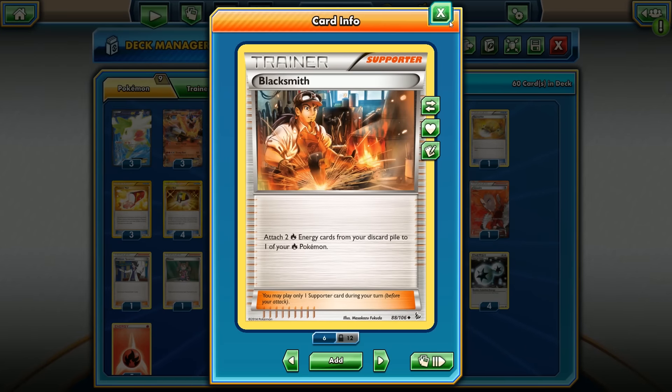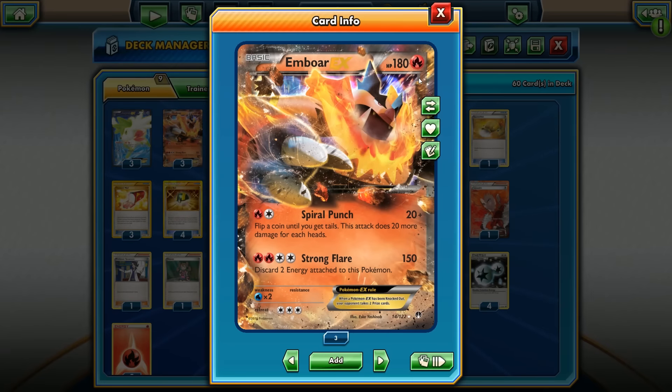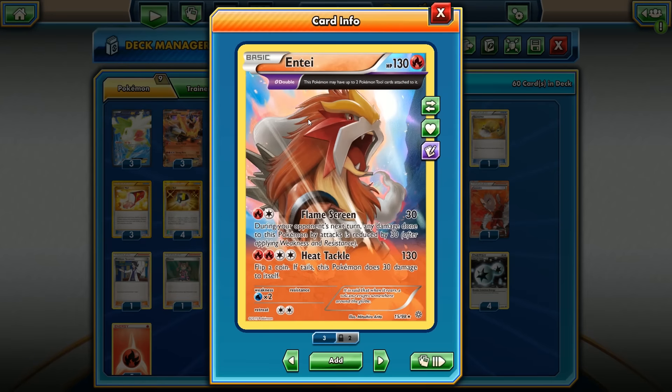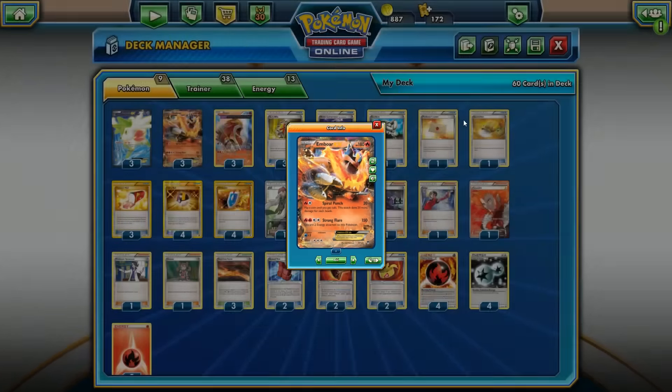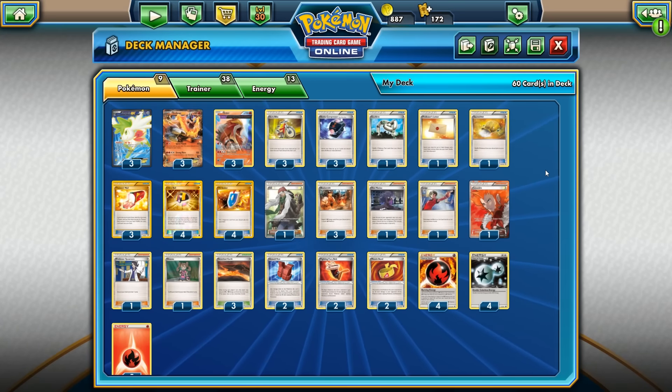This deck relies only on basics, so if you're fighting against Jolteon EX you're basically done for — you can't hurt Jolteon. Playing against Regice is going to be tough, but you can use Entei's Heat Tackle to knock out the Regice since Emboar won't be able to attack it. That's going to be it for the deck analysis.